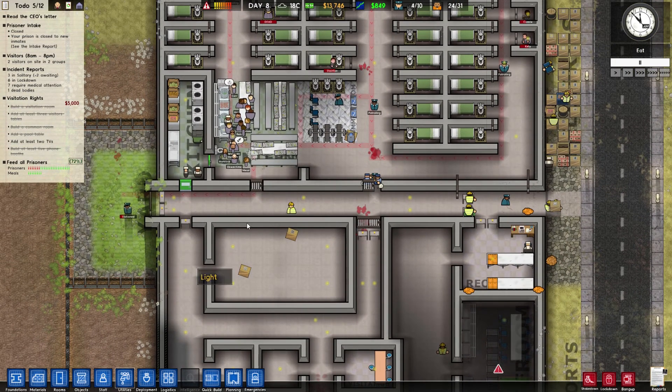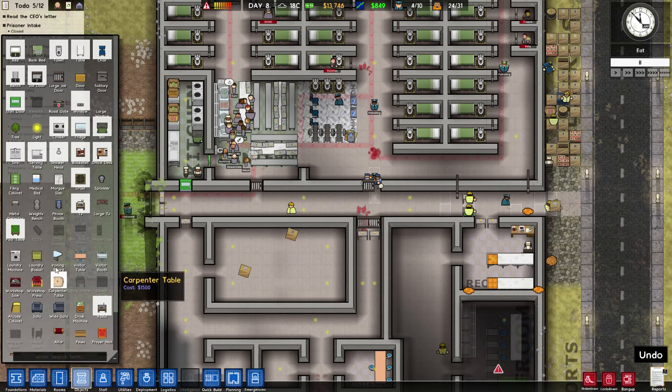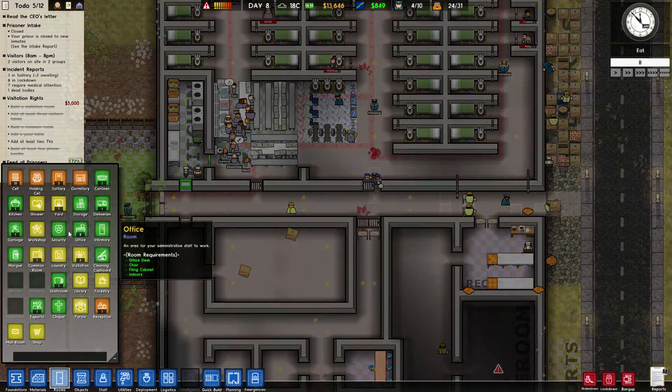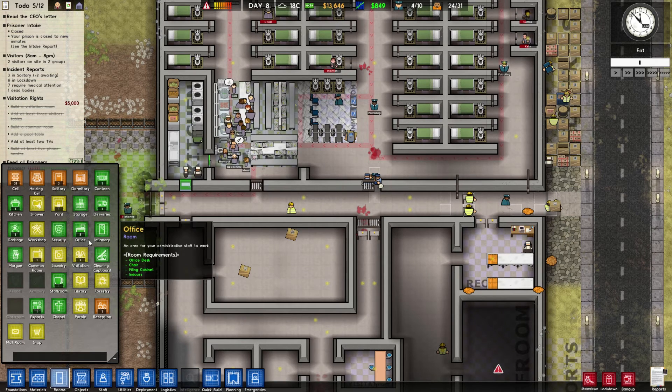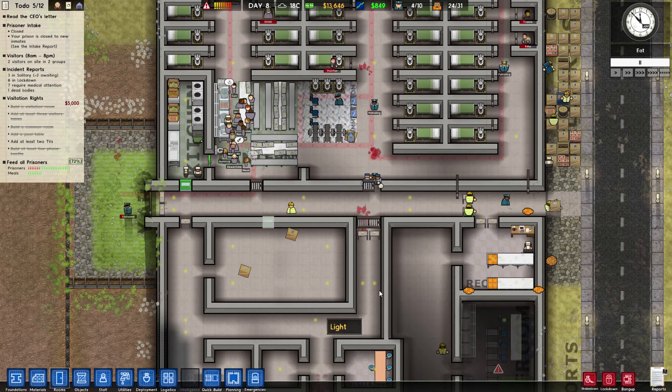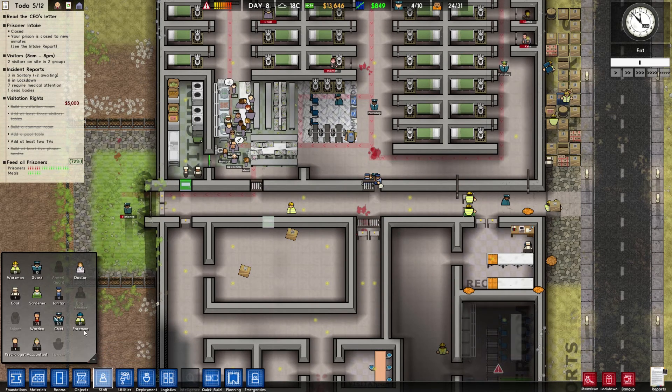We're gonna need a doctor over here. I'm actually gonna place a staff room — here it goes, staff room over here — which is gonna be the medical room. Let's see: holding cells, dormitory, canteen, kitchen, shower, yard, storage, deliveries, garbage, workshop, security office, infirmary, morgue, common room, laundry, visitation, cleanup cupboard, staff library, forestry, chapel, parole, reception, exports, mail room. We don't have medical — where is it? It's infirmary, requires a warden, doctor, along with the infirmary and the morgue.